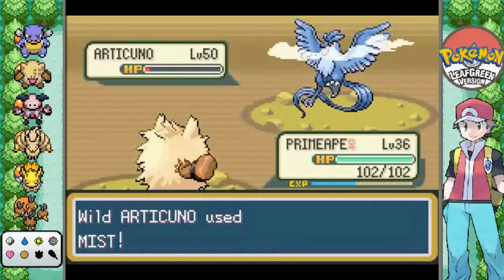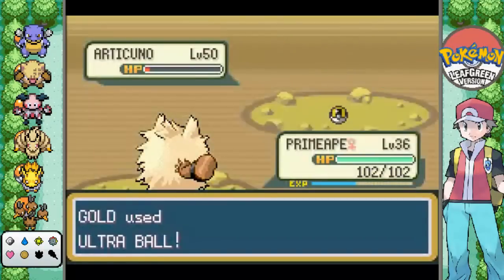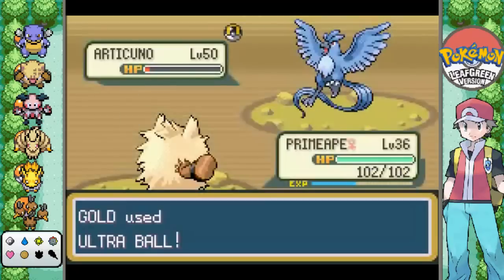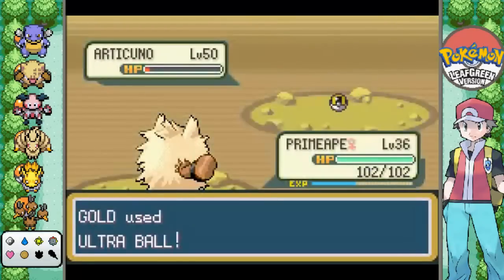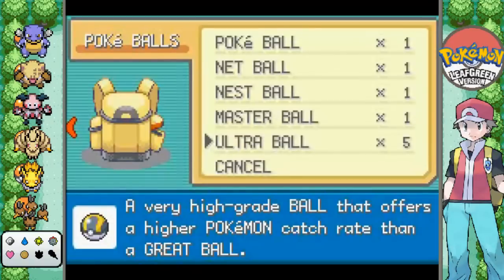If I run out of Ultra Balls, or I just get frustrated enough, I think I'm just gonna cut. Come on Articuno! You can get in the ball. Get in it. One. Two! Two! Come on Articuno! You suck! It just bounces right off the ground. If this isn't the one, I'm just gonna cut. Sorry for having to do this again. But I'm gonna cut to when I catch it, so I'll see you guys when I catch it!